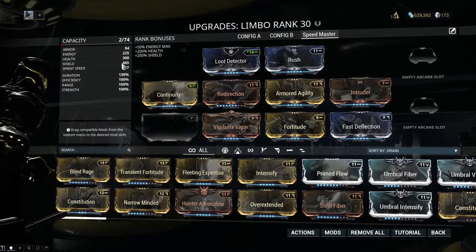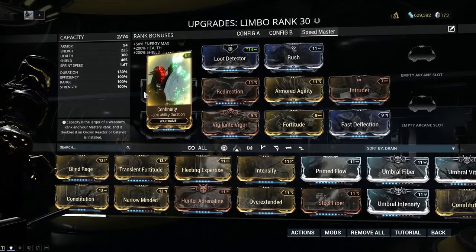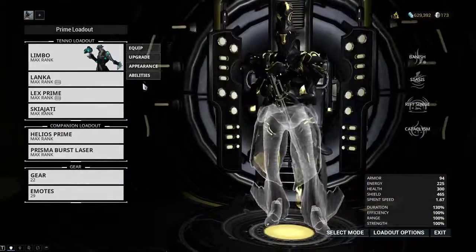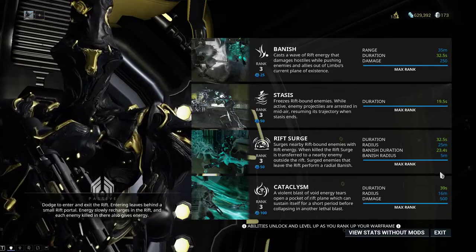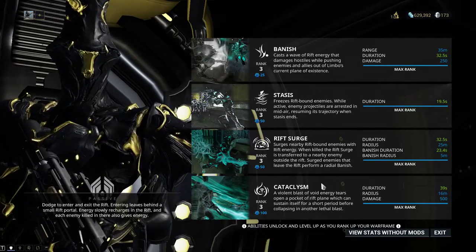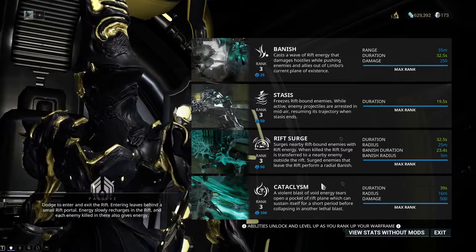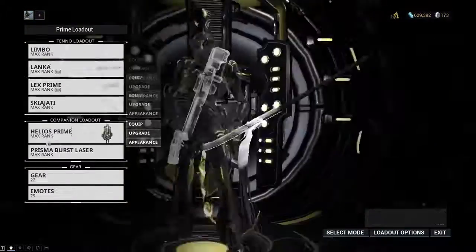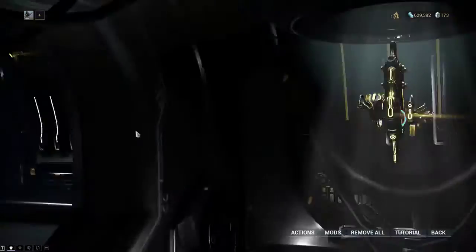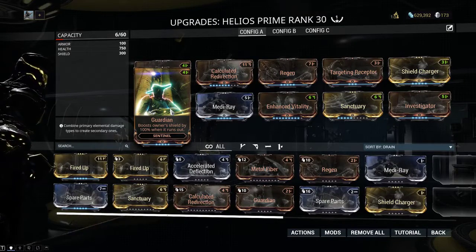We also have a rank 7 Redirection for an additional 320 shield capacity. That doesn't really do much for Limbo as you can see, but it makes sure your recharge is pretty quick. I've got Continuity for the duration in case I have to cast something into Stasis, so Stasis lasts 19.5 seconds. They recently nerfed Cataclysm and Stasis so it doesn't last as long. I'm also running Helios Prime with the Guardian mod for boosting shields.